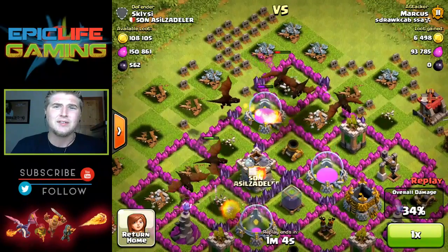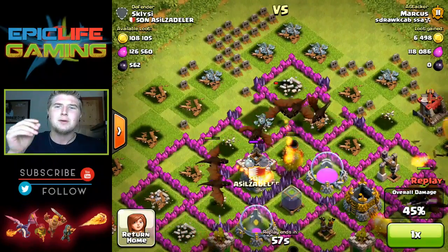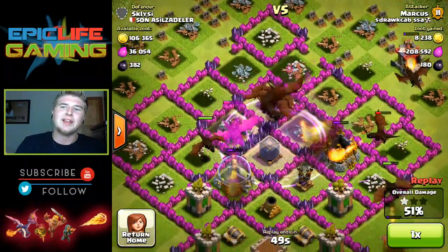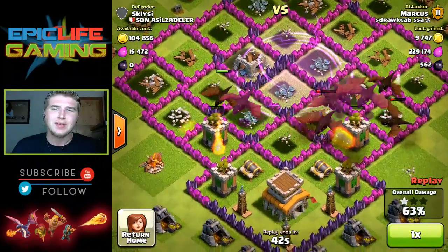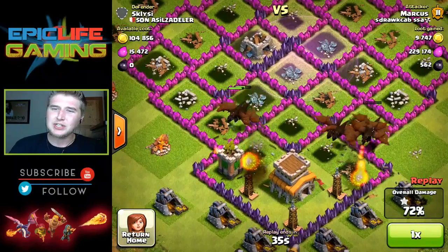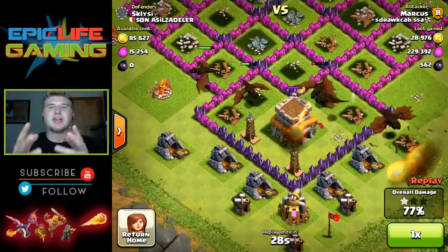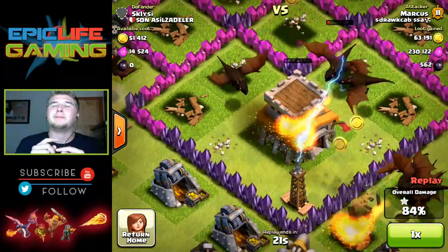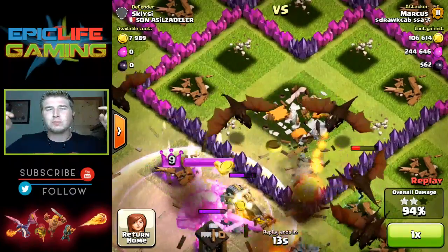Look at that archer tower hitting the dragon - you can't even visually see the health drop at each hit. You see it after like three or four hits but not after every single hit, which is really awesome about these. The air defense will do a big hit because it does a high amount of damage, you only have three on the map targeting air troops. But they just wipe through the base. That's why I have to say dragons are still the most OP unit in the game - this is the troop composition to use.